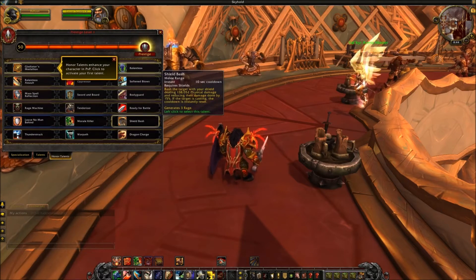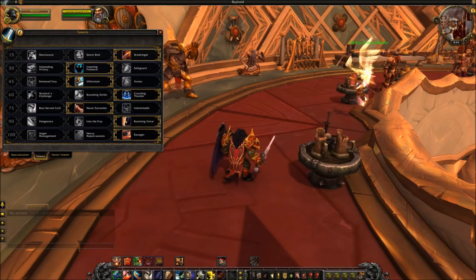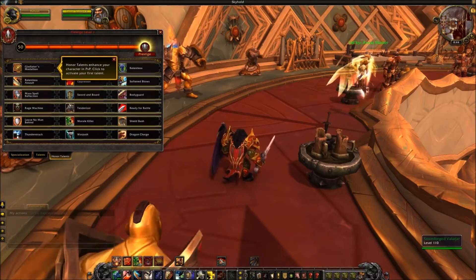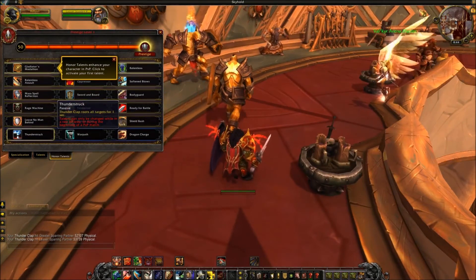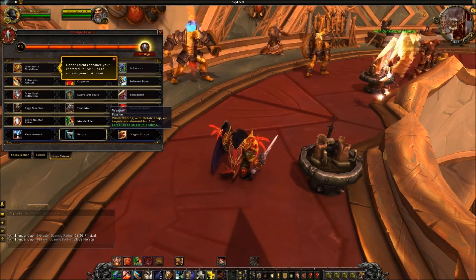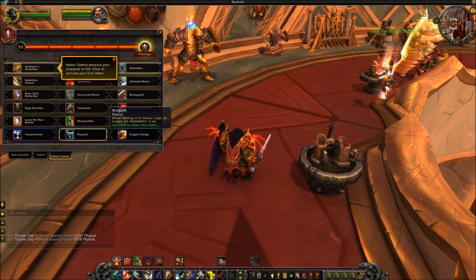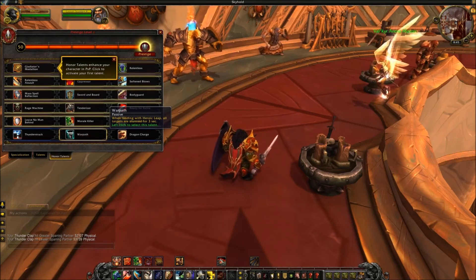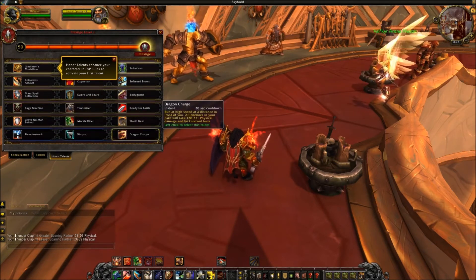In the final PvP tier, Thunderstruck causes Thunderclap to root all targets for one second — especially powerful combined with Crackling Thunder's 16-yard radius. Being able to root everyone around you as a Protection Warrior is very strong. Warpath stuns all enemies for three seconds when you land from Heroic Leap, but it's difficult to land reliably given Warriors' ongoing frustration with Heroic Leap on hills and cliffs. I don't see it being taken very often — Thunderstruck is a much better option.